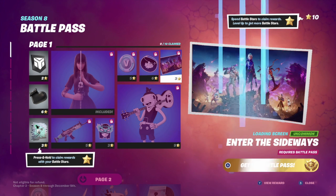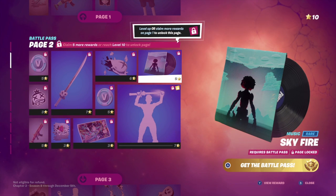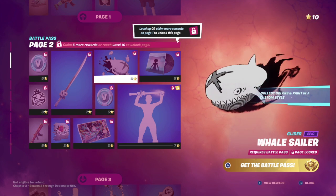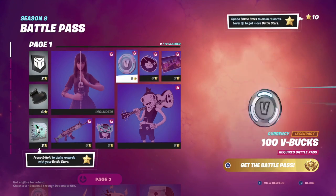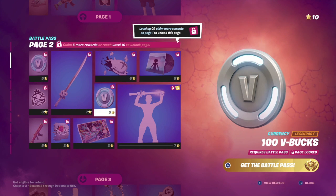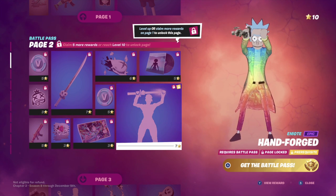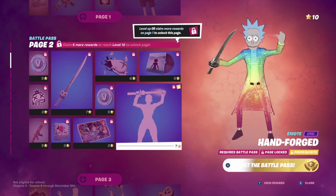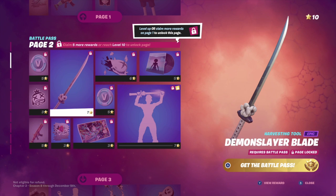Just a loading screen and some music which I can't hear right now because of my recording setup. This glider looks absolutely insane though. You can collect colors and change the color of this guy — and the goldfish as well — super cool. V-bucks, always good. And a nice loading screen. That's a pretty cool emote, I'll give you that. Sword.